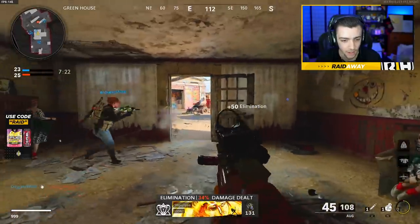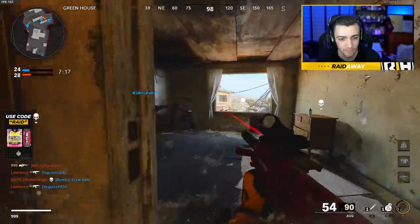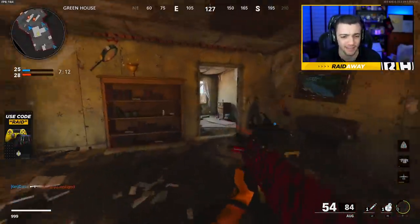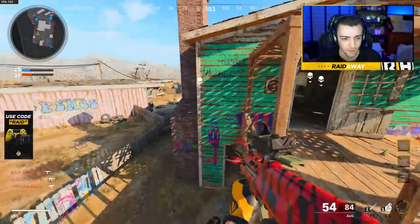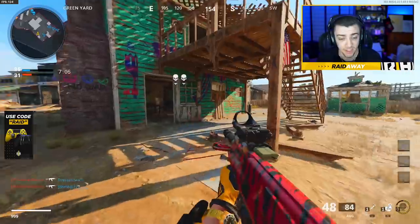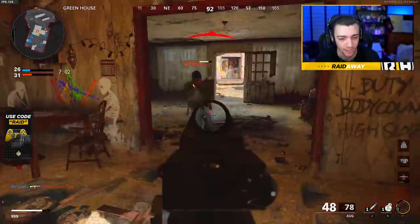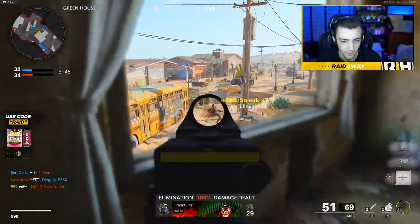Let me know in the comments how your camo grind is going — what gold guns or diamond guns do you have? Maybe some of you have dark matter ultra already. I've been seeing a lot of YouTubers saying they have dark matter ultra. I'm just very far behind — it really is a long grind. I need to get a UAV up.